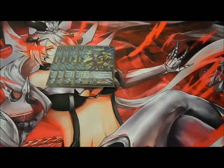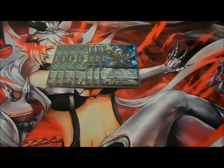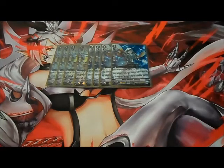I'm also playing four copies of Both Liberator Agravel. His vanguard circle skill: when placed, counter blast one, look at the top three cards of your deck, call up to one card from among them to rear guard, and put the rest on the bottom of your deck in any order. His rear guard skill: if he attacks, put another rear guard into your soul and this unit gets plus 10k power; at end of battle, return this card to your hand — so it doesn't get retired or stay in the field.